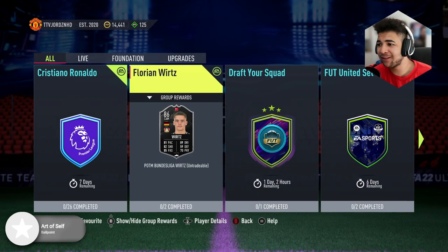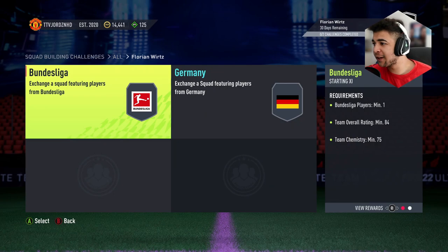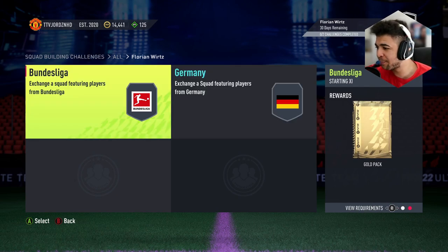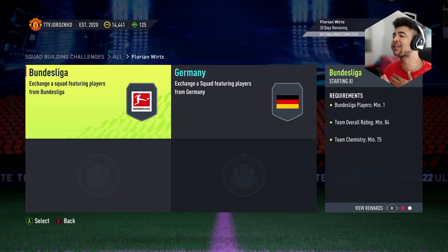Let's have a look at the SBC and what you need to do for it. SBC — Bundesliga Player of the Month — 84 overall with a 75 chem, and then German players, 85 overall, 70 chem. The rewards are a Jumbo Gold Pack and a Gold Pack. So what's that going to be — like 100k pretty much for that?